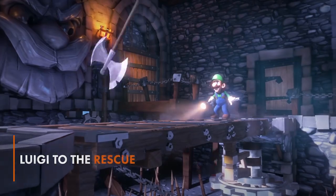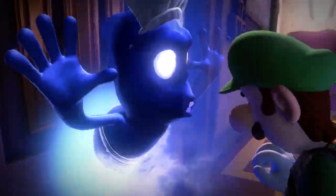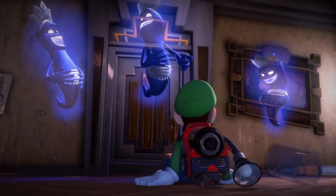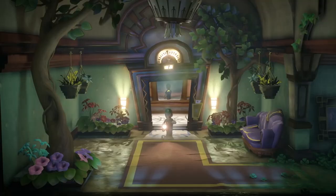This latest entry in the Luigi's Mansion series takes the spook factor to the next level. Luigi finds himself all alone in a massive hotel called The Last Resort. Mario, Princess Peach, and Toad have managed to be captured by an evil ghost, and it's up to Luigi to save the day.